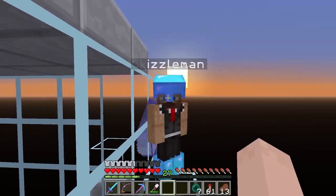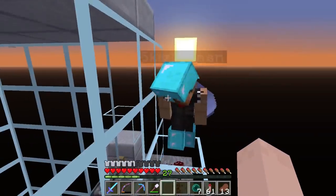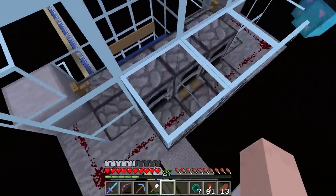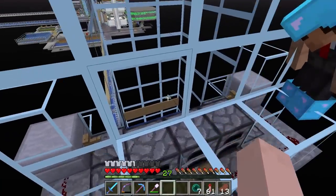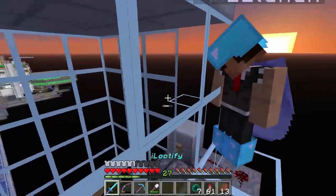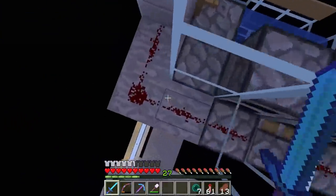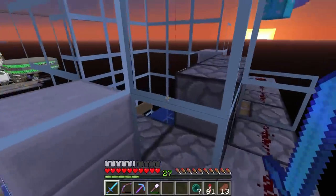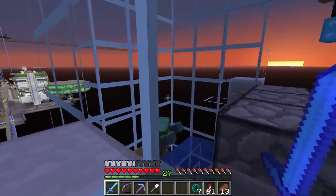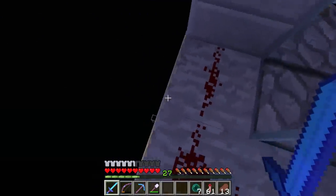We're back on Simply Awesome Skyblock! We made some modifications to our drowned farm. They come up a bubble elevator to the top, activate a tripwire, and it pushes them over. They have a fall long enough for them to die automatically - pretty cool. Let's head on down and see the kill chamber.